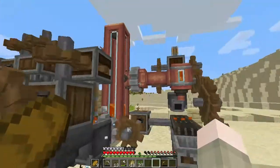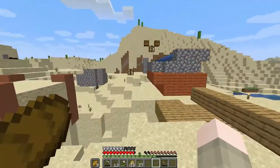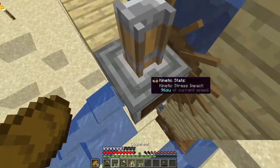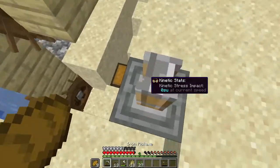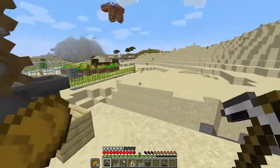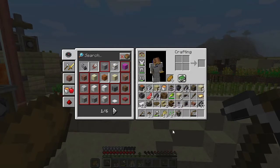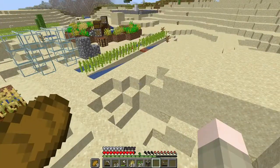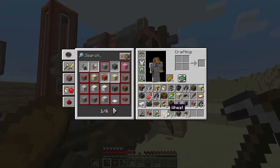We can make our andesite farm again - that's what I was trying to say. I do need a press for the andesite. We can also make a really easy concrete farm with the mechanical press - automate sand and gravel, the two components for concrete along with dye. We have a flower forest nearby so dye will be super easy to get. There's a pump right here - I'll aim that there, put that there, and do that. There we go.